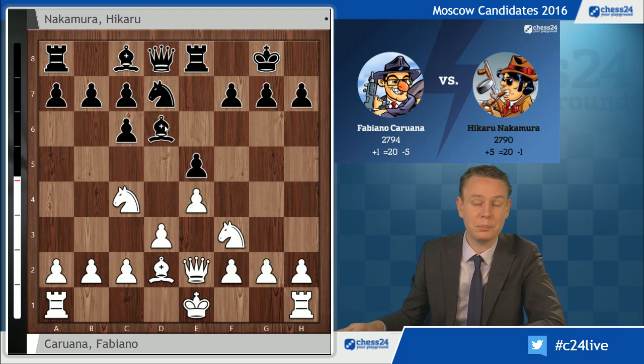Nakamura plays the main move here, bishop to d6. It might look strange, but it makes a lot of sense. You have to cover the e5 pawn in order to shuffle your knight around, and also, if you want to go this way, you have to get the bishop out of the way so you can push your c-pawn up the board.